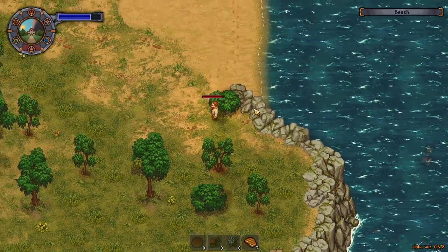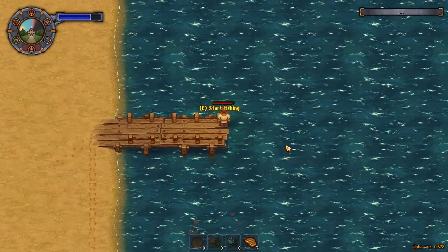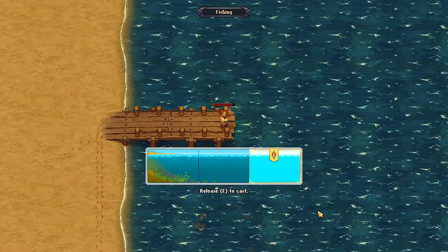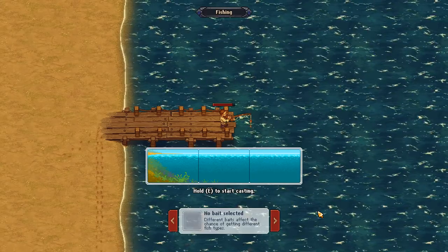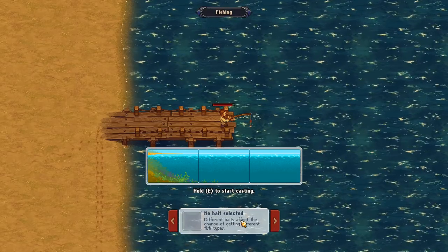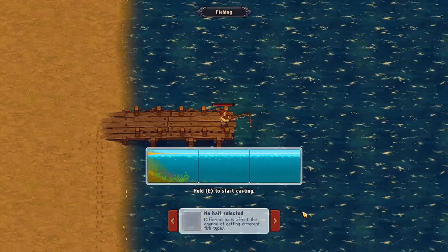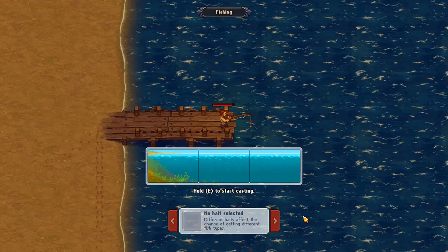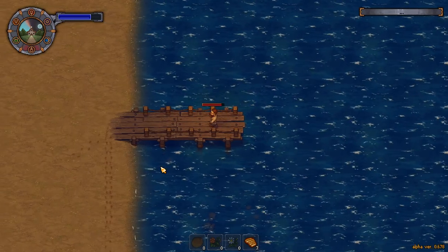There's a single grape seed — maybe we could get rid of it. We want to go back up and try fishing at the dock. There was something the bishop wanted — a red fish, I think. I've never done fishing before so this is brand new. Hold E to start casting, release to cast. Let's do it — no bait selected. I don't have any bait. Right, I can't do it without bait.